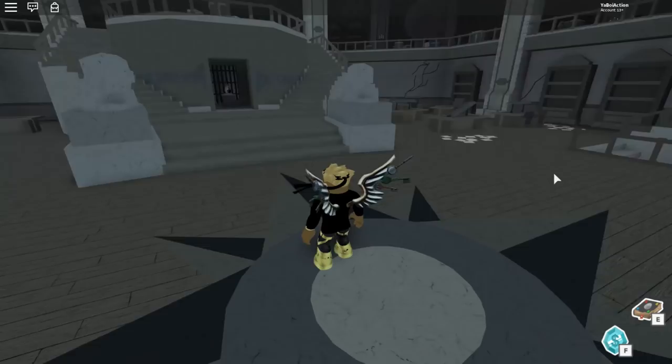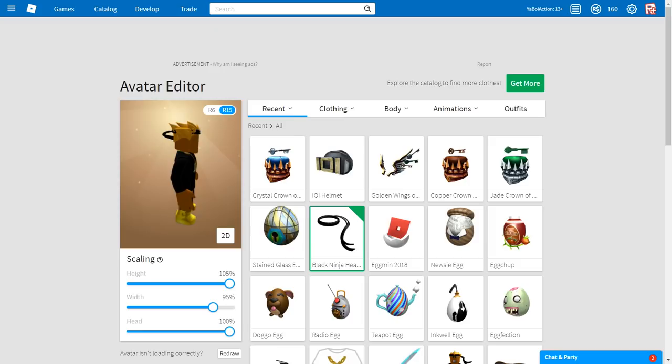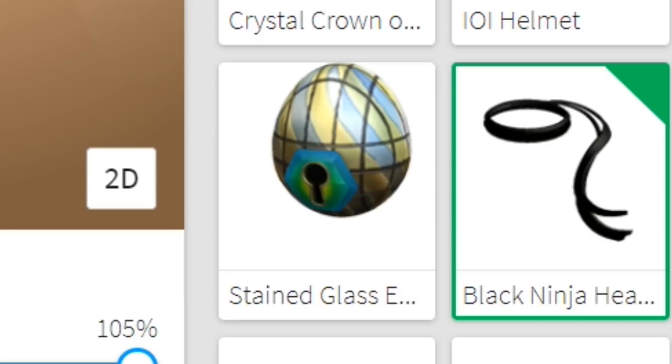Hey guys, I'm about to show you the fastest tutorial on how to get the Dominus. Step number one: go inside Egg Hunt 2018. First thing you've got to make sure is that you have the copper key, the jade key, the crystal key, and the stained glass egg.